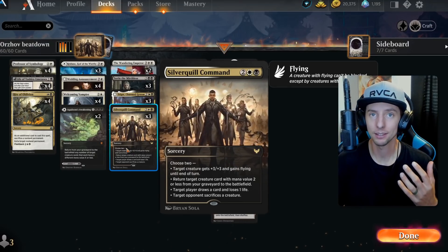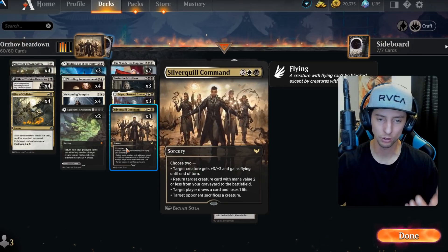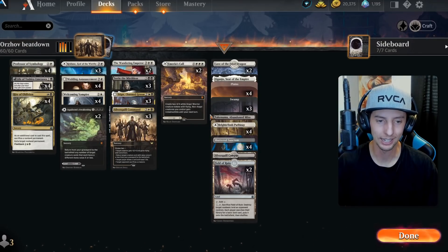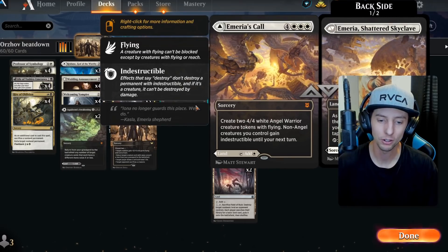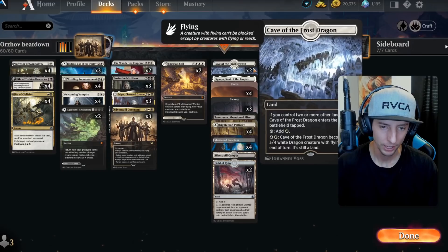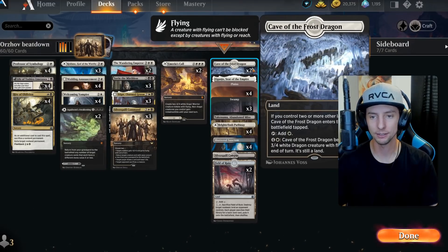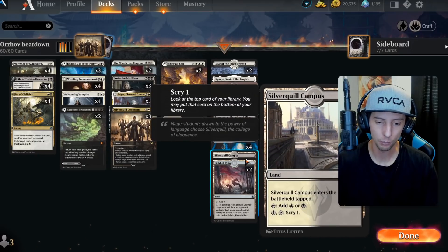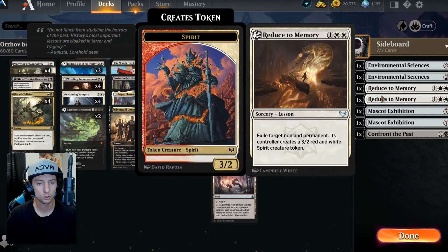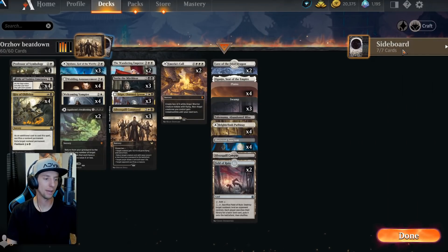Silver Quill Command is by far one of the best commands in the game, but it just needs a very specific build around it to be good — and I think this is the build. We also have two Amiria's Calls for some game-ending finishing combos, and we went with two Caves instead of the two Hives. The sideboard includes two Environmental Sciences, two Reduce to Memory, two Mascot Exhibitions, and one Confront the Past.